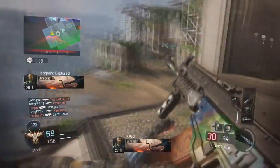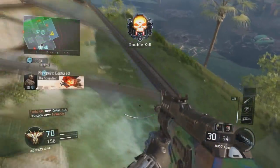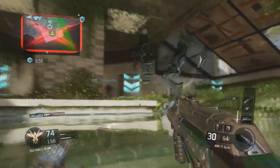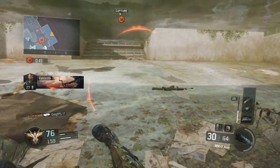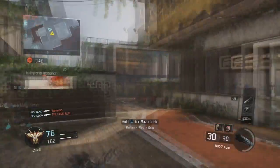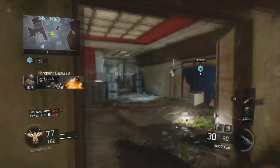different layer because it has a bunch of different colors combined into like one layer, and it's really cool. I adjusted it because I liked how the green looked, and I adjusted that on the ARK 7, which is honestly one of the best assault rifles in the beta. I want to show you guys what it looks like — it does look really cool and is definitely one of the better ones.